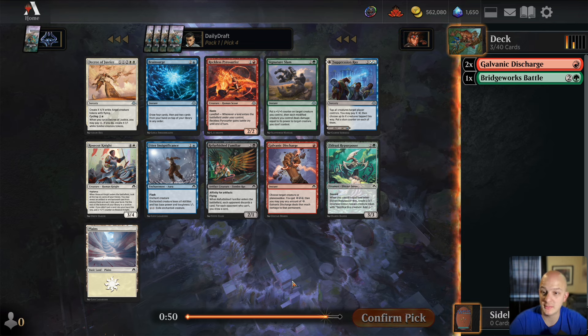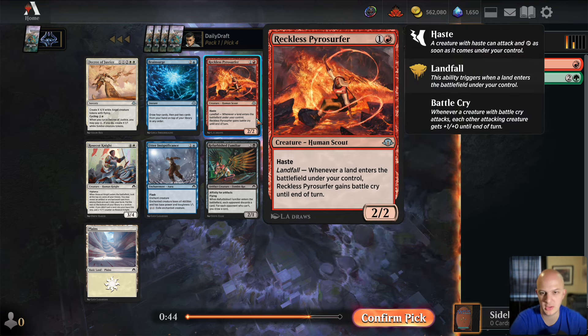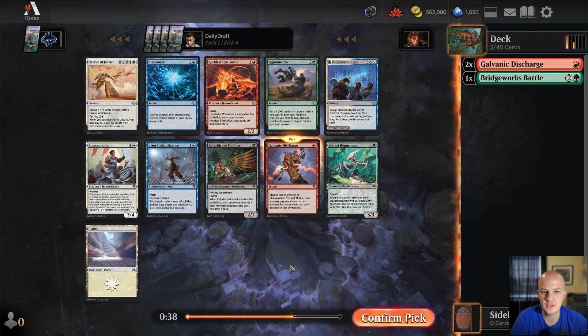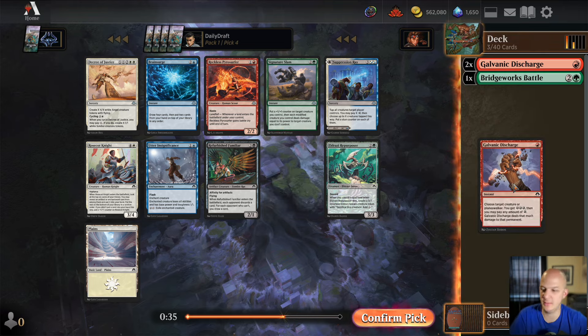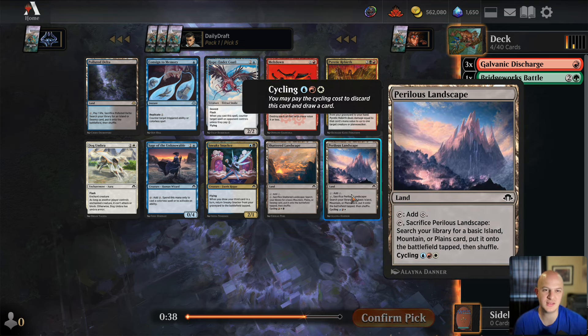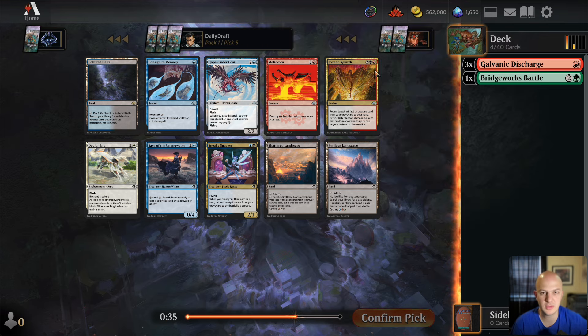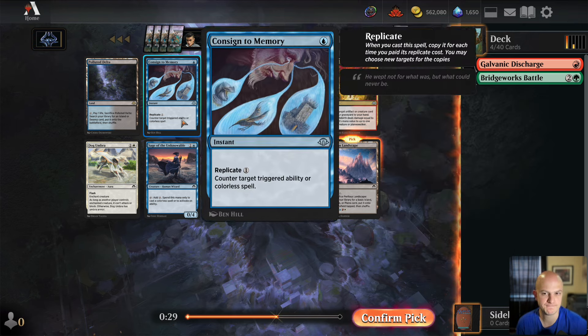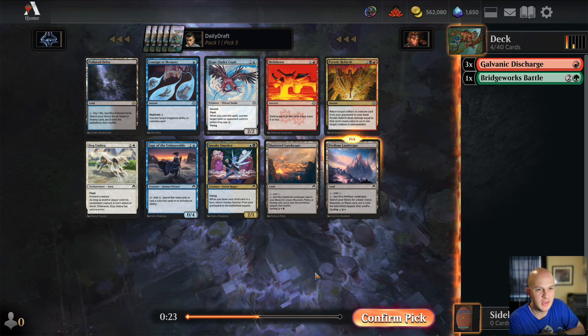Do we take a third Discharge? I think we do. There's a Reckless Pyrosurfer which is also very good, and a Refurbished Familiar which I love. Signature Slam is pretty good too, but Galvanic Discharge is never a bad card to have in your deck. We take that. Now we've got a Mardu land, a Jeskai land, and a Pyretic Rebirth — I think I'm going to take the Jeskai land here.